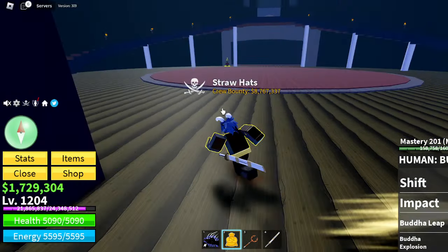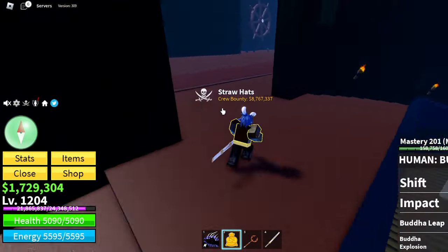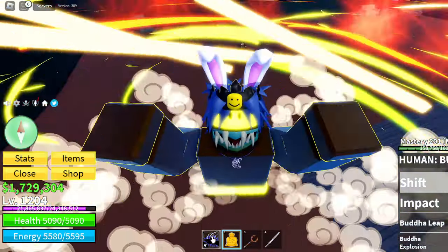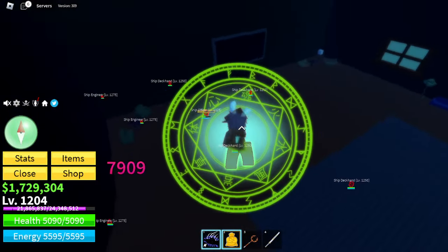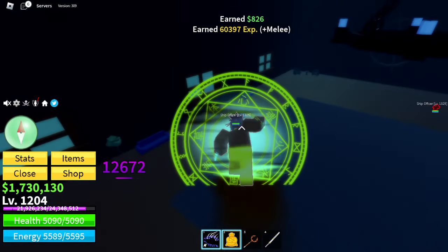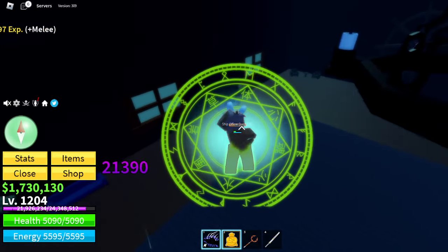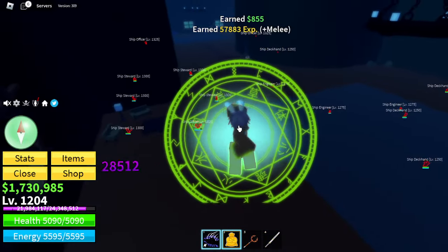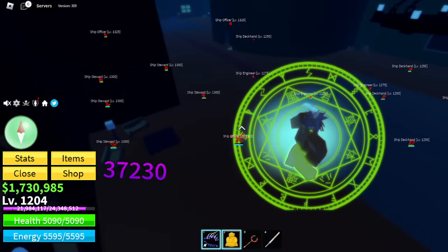You want to go all the way up here and then fight the ship officers. They can also give ectoplasm — they're the highest level NPCs in here. There's a chance you won't get it and there's also a chance that you will. For some reason I'm not getting it right now; maybe I'm just unlucky.